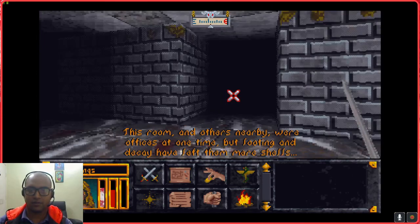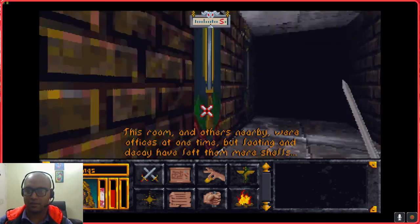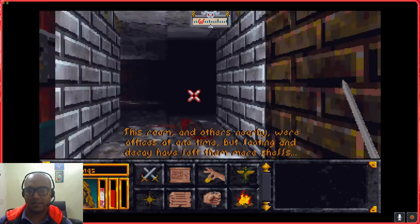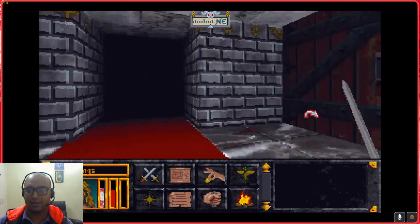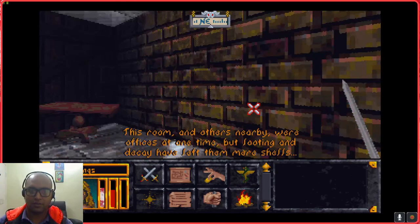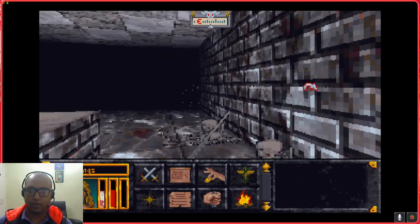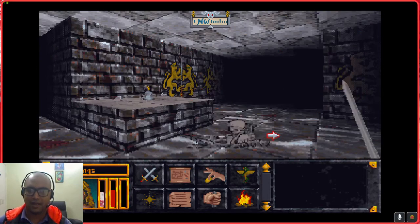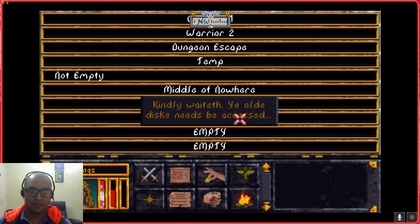Somebody opened a door - that was the sound of a door opening. Oh it was a rat - no wonder I missed it. Rats can give you diseases, and so can ghouls. A few ways to go around getting your diseases cured: use a potion of purification, a potion of cure poison, a potion of cure disease, or spells of the same. A potion of purification also increases your health, so it's a really powerful potion - but it is also the most expensive potion out there.